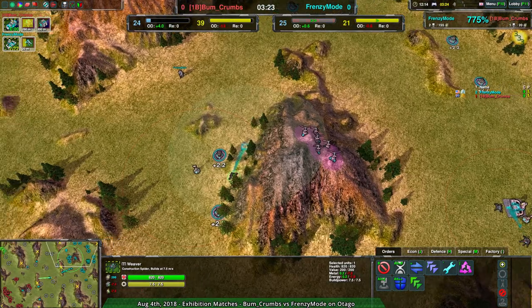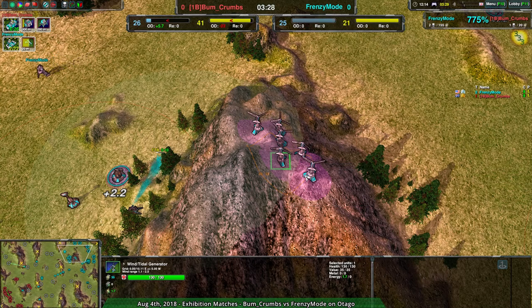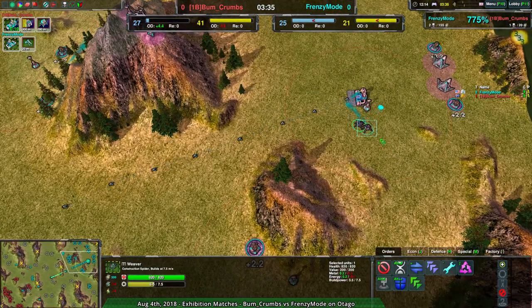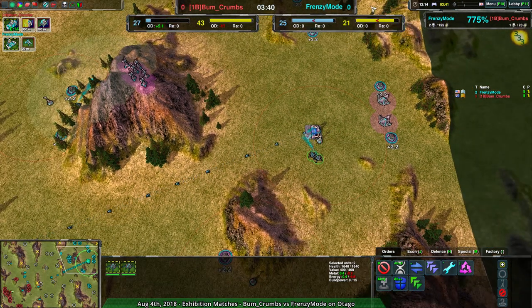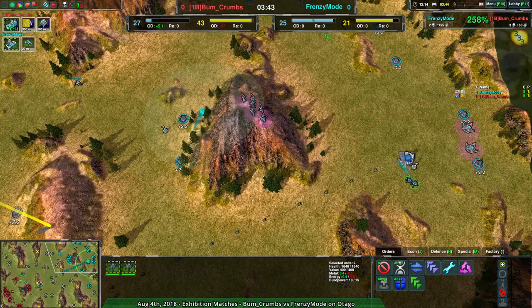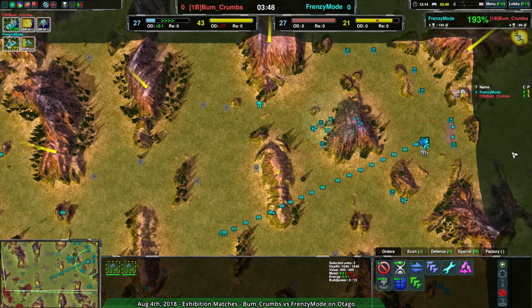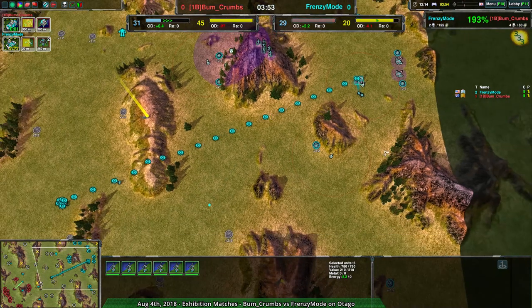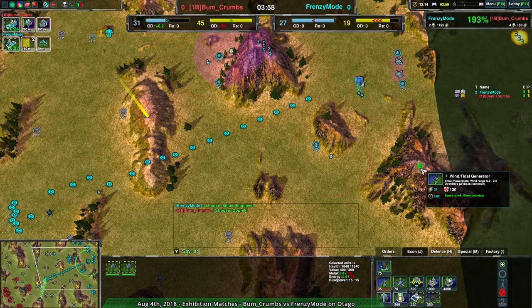Wind generators do blow up. They don't deal enough damage to kill each other outright, but if a couple get damaged it becomes a big chain reaction. You lose your entire wind farm. This setup is fine more or less — they're on the edge of damage radius, so they will get damaged if one goes down, but it's not as big a deal. Also, Frenzy Mode could really use more caretakers. They've got the Weavers, which is good — that's 15 metal, 25 metal total — but it's at the very edge of production. Their metal income around 25, energy income at 21 is a bit of a problem too.